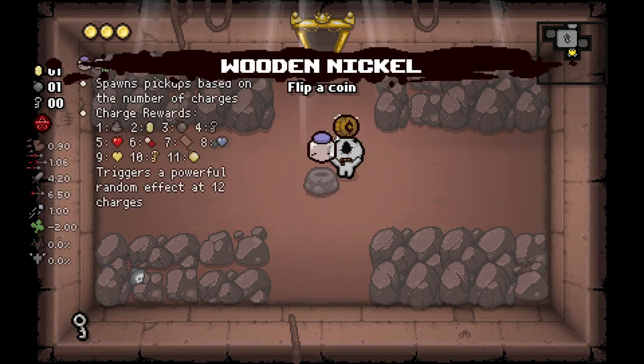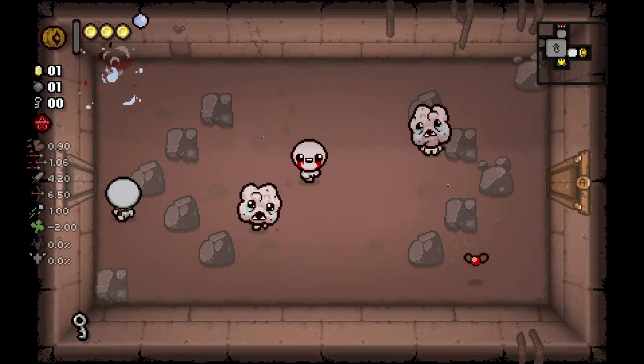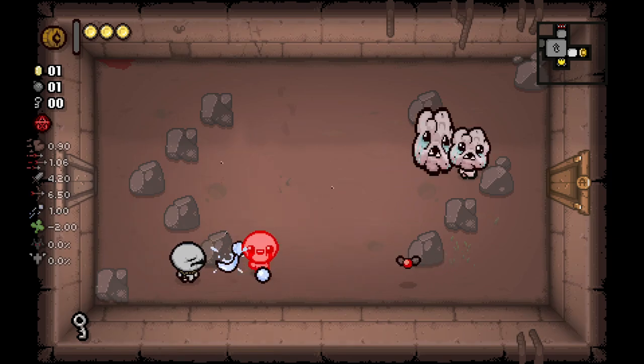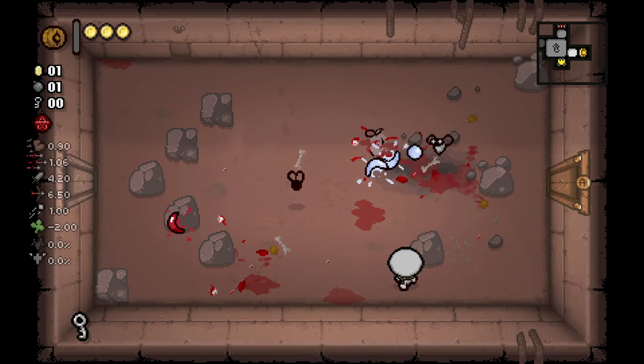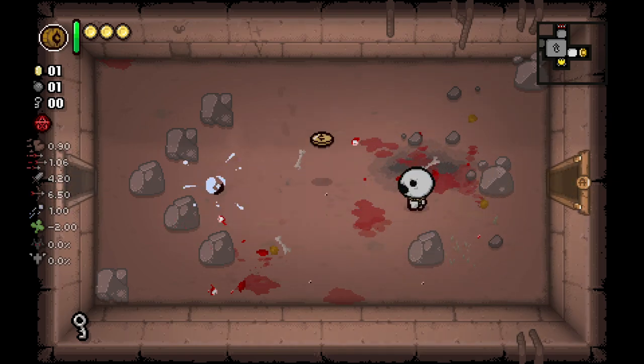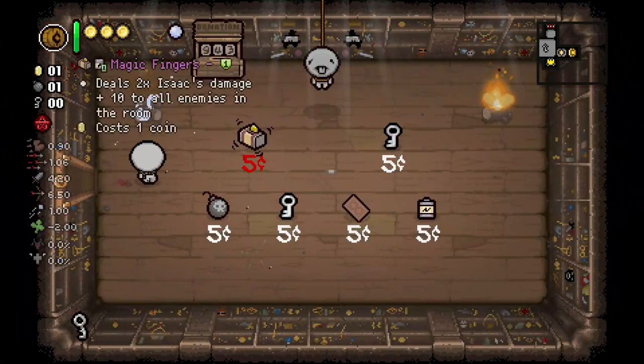I do like Everything Jar but there's just no room for it on the current mission. I'm surprised it's a tier three item — that seems generous because there are a lot of tier three items that are just a million percent better, like Jacob's Ladder. That is actually a tier three item. Magic Fingers is cool and would work really well with the character.